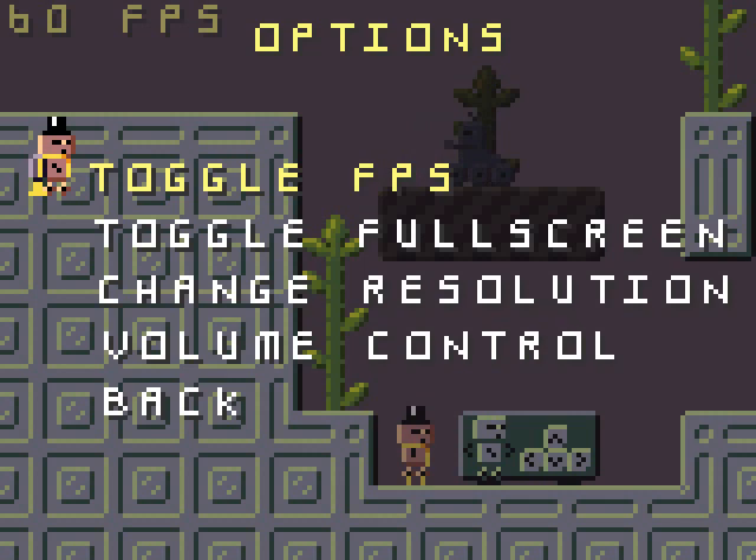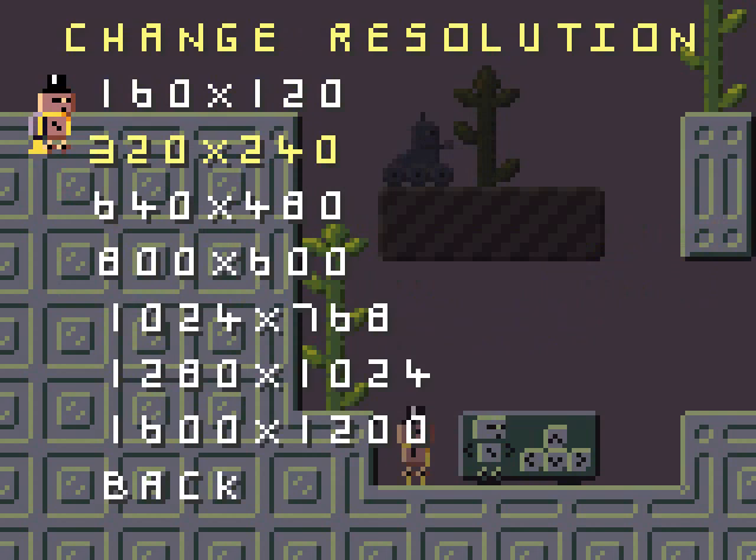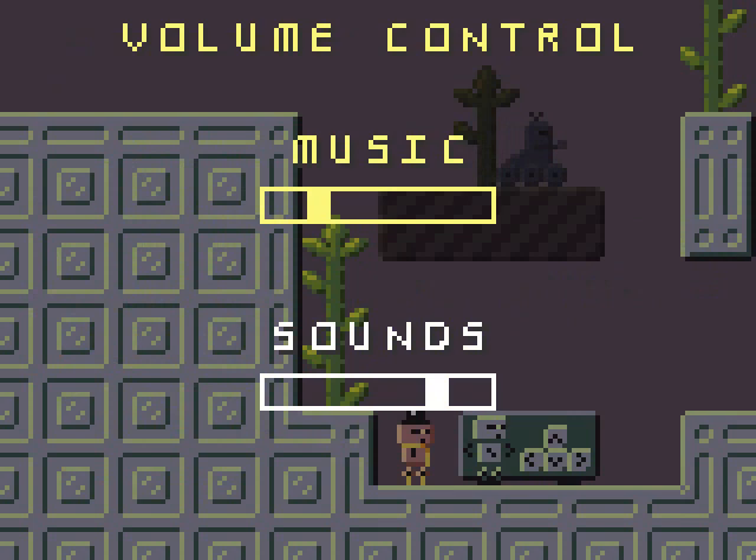Here's your stuff. You can show the frames per second, which doesn't really matter because no one cares. Toggle full screen — you can, you shouldn't. Resolution: I haven't set it at the lowest because to record at any higher resolution on this PC would be disastrous, so let's move on. Volume control — you control the volume. That's pretty neat.